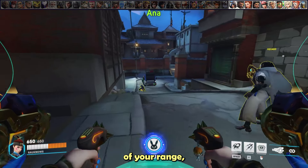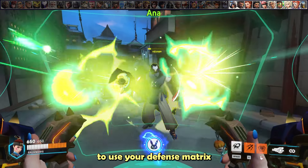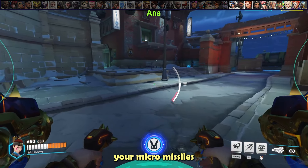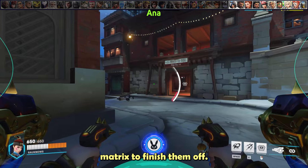If Ana is playing outside of your range, don't hesitate to use defense matrix to eat her heals and nades whenever you get one of her teammates low. Then pop your micromissiles while holding defense matrix to finish them off.